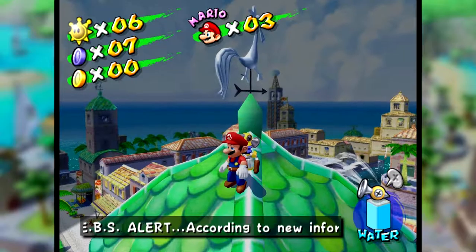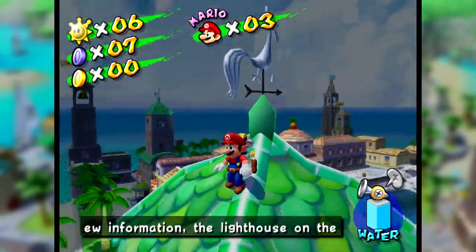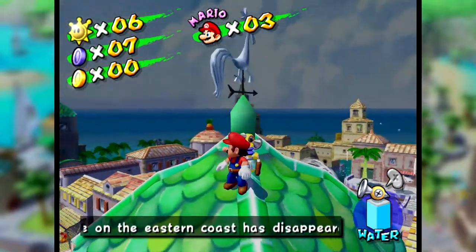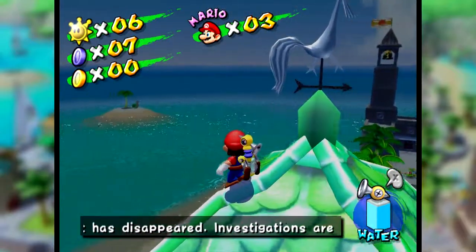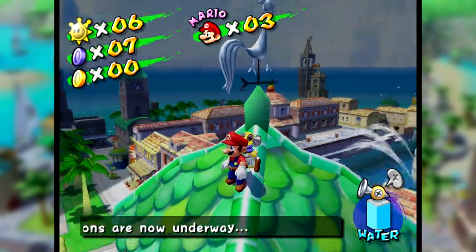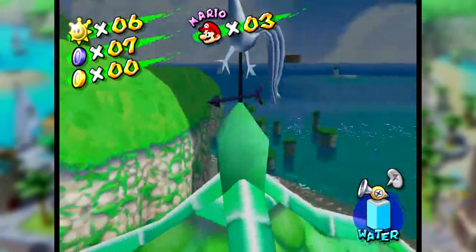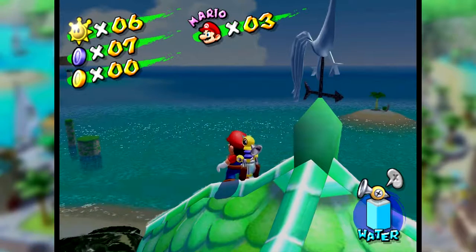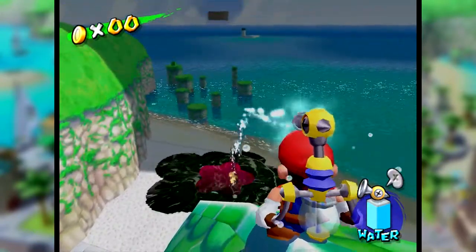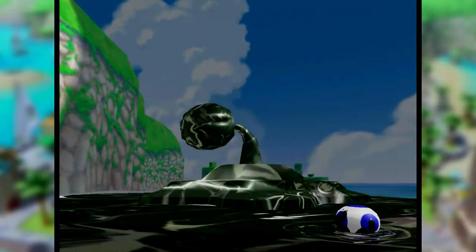What is up guys, welcome back to Super Mario Sunshine. Since last time I installed the new developer version of Dolphin, so that fixed all the geometry issues, the frame drops, and just about every problem. I also noticed somehow I didn't notice in the last few videos — you can see my mouse in my renders. I didn't realize that, I thought FRAPS worked differently, but you won't see it on screen anymore.